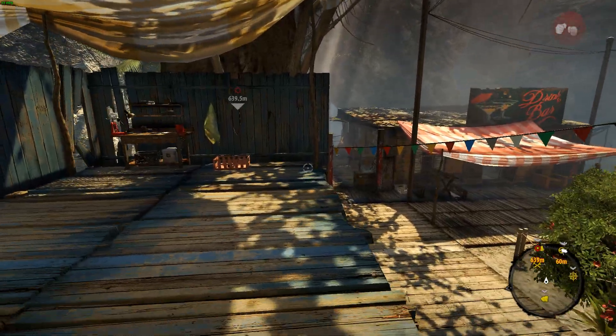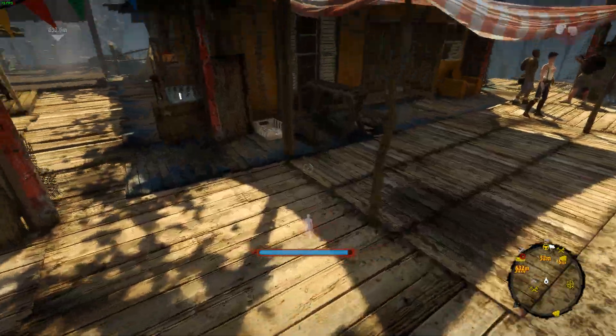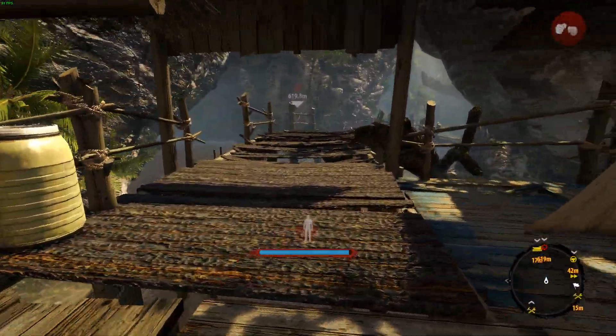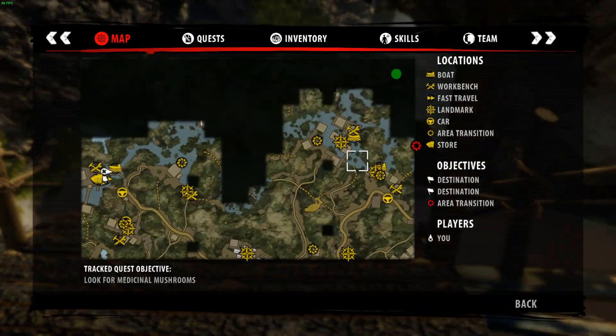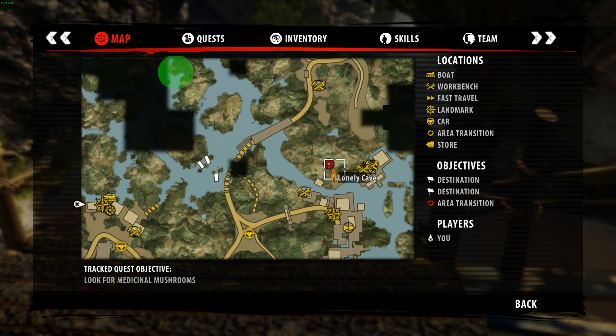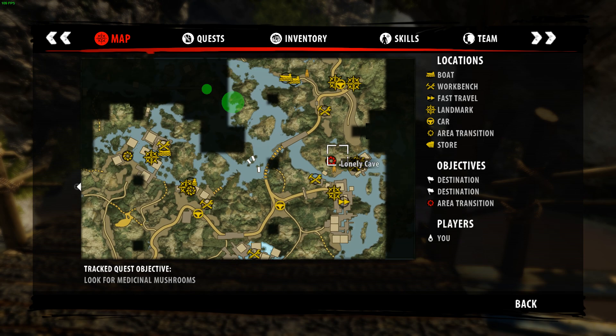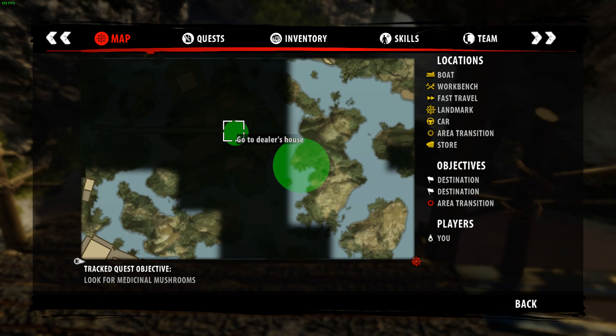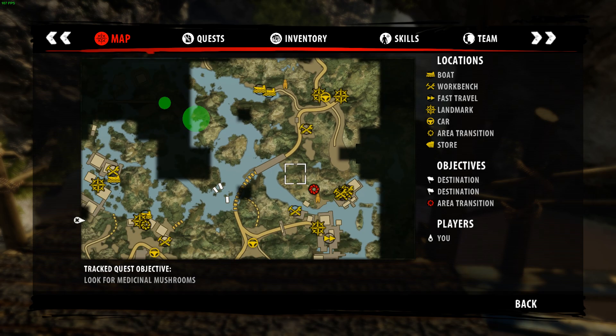Hello everyone and welcome back to Dead Island Riptide. Today we're going to be continuing with some side quests. We're going to be doing Dr. Jane's side quest, and then Maggie's side quest and White Line for Bruce. So that's what we're going to be doing.